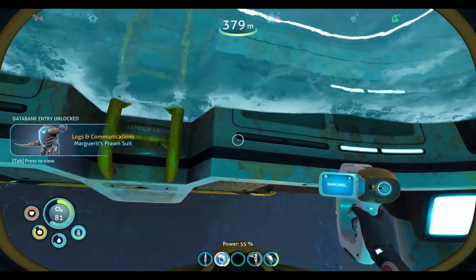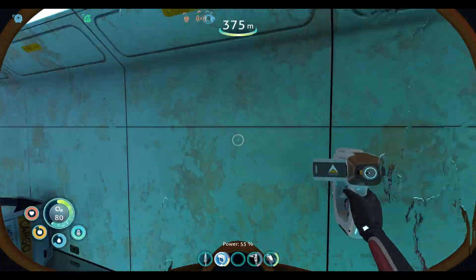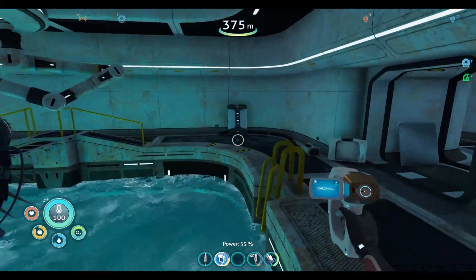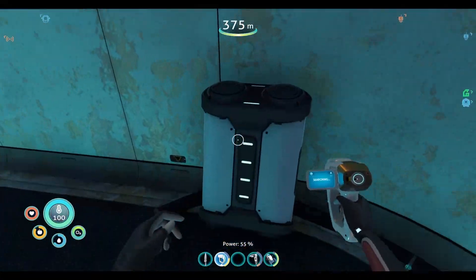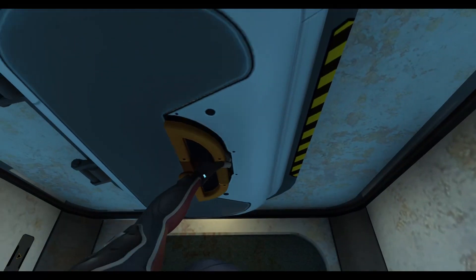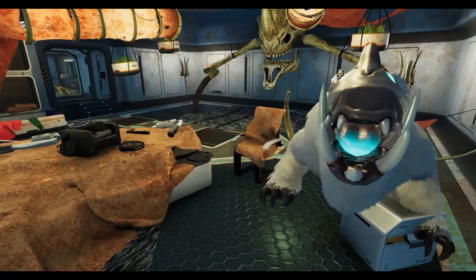Prawn suit — customized prawn suit. So is that going to be a blueprint? No, it's just a description. Okay. Alright, we got the moon pool — that's a pretty huge upgrade for us. That will allow us to do some extraordinary things. Alright, let's see, is there anything else to scan? We're going to go ahead and open this. I believe there's going to be a cutscene that triggers when we go through here.